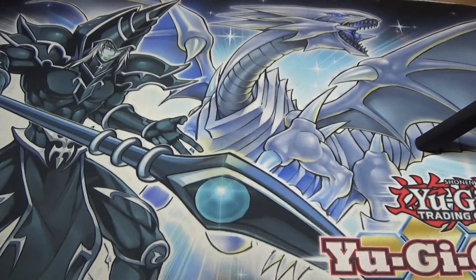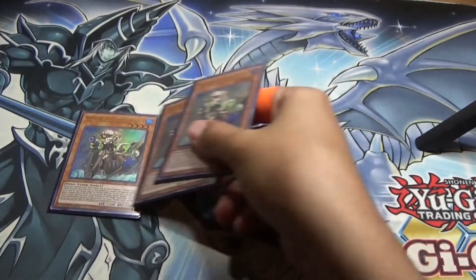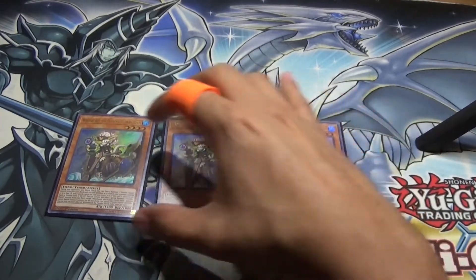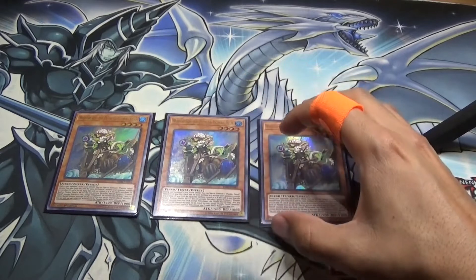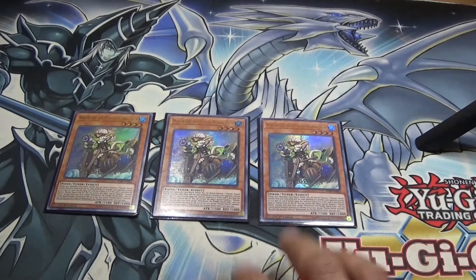Of course you want to run three of the main guy, White Beard. This guy is the one you always want to see in your opening hand. When he's on the field during your opponent's turn, quick effect, you can tag him out for one of your extra deck monsters and he becomes an equipped spell, which is pretty awesome. That's the unique play style of Plunder Patrol. When he's sent from the hand or monster zone to the graveyard, you get to special summon a Plunder Patrol from the deck, which is really good.